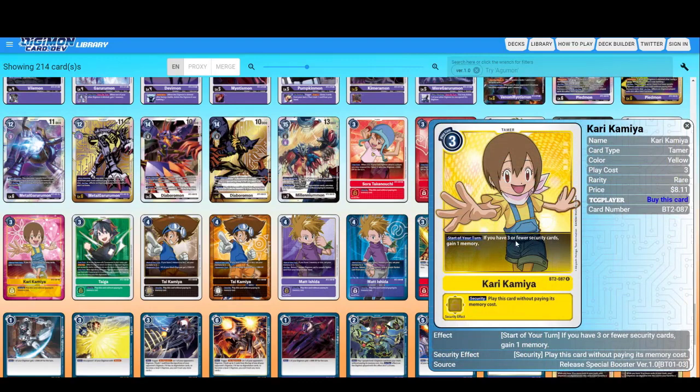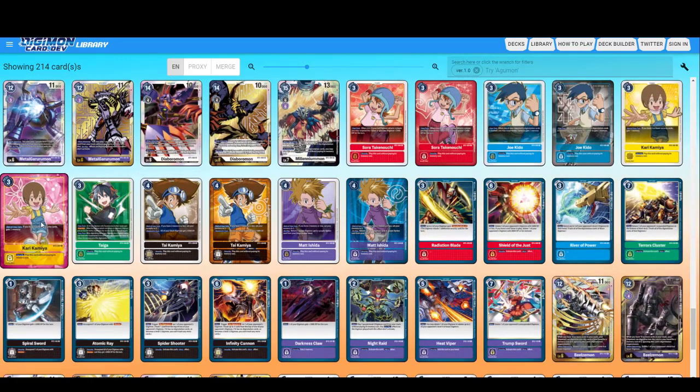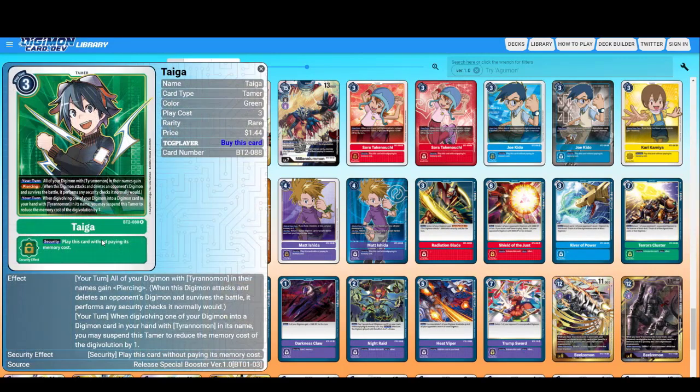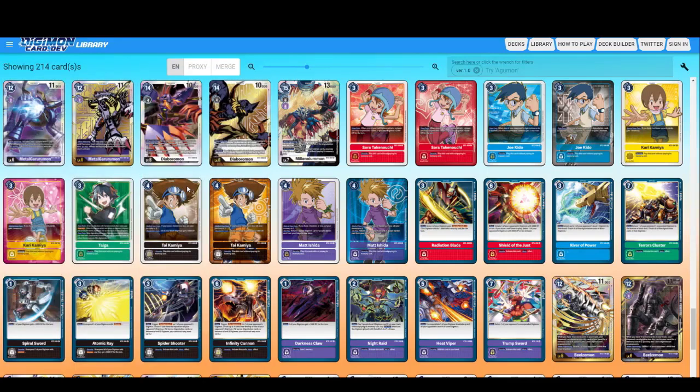Kari — if you have three or fewer security cards, gain one memory. Okay, this is scary. Look at the color — these are the promos. Taiga — all of your Digimon with Tyrannimon in their names gain Piercing. When Digivolving one of your Digimon into a Digimon card in your hand with Tyrannimon in its name, you may suspend this Tamer to reduce the memory cost of Digivolution by one. This is basically just for Tyrannimon decks.